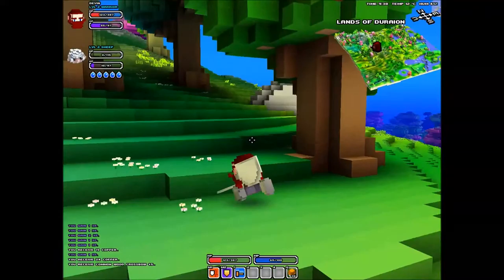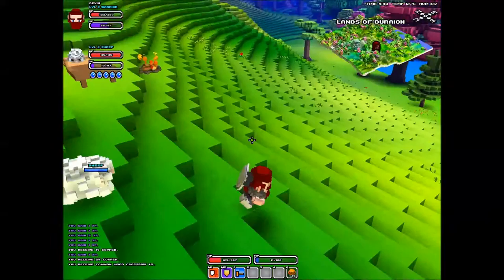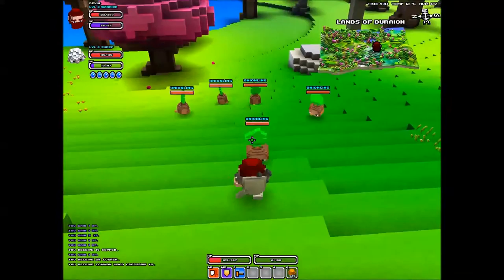Let's see what we got here — crossbow, can't use that. We're a little more than halfway on XP. Let's take down all these onionlings — they should be real easy. We need to level up as quickly as possible so we can use that new weapon we just got.